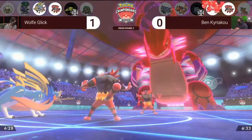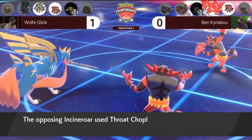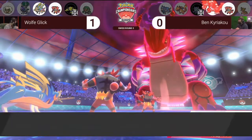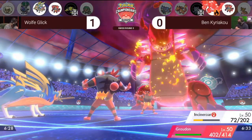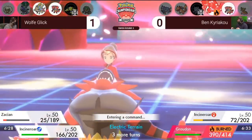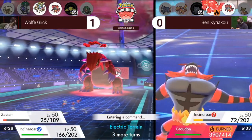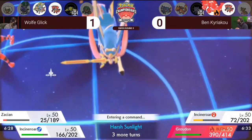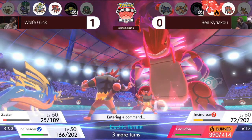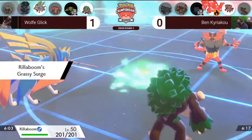Sacred Sword does a significant chunk to the opposing Incineroar as Max Quake finds its mark down on Zacian, which survives on 25 HP remaining. Incineroar from Ben goes for Throat Chop into Wolf's Incineroar — not very effective, but gets a cheeky critical hit — as Incineroar goes for Burning Jealousy. The Burning Jealousy comes out and burns that Groudon, which is a great play from Wolf — identifying that if Ben goes for Max Quake and gets the boost, you can punish that and burn the Groudon. The Special Defense boosts will be irrelevant if Rillaboom is in the back, because it's a physical attacker.